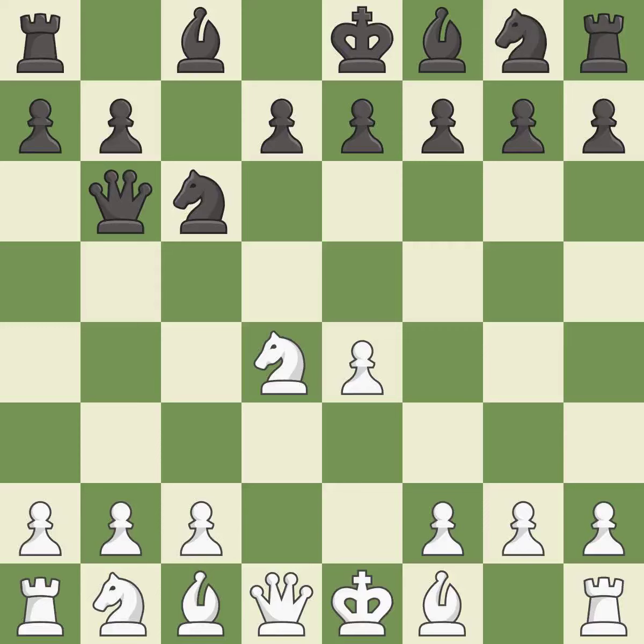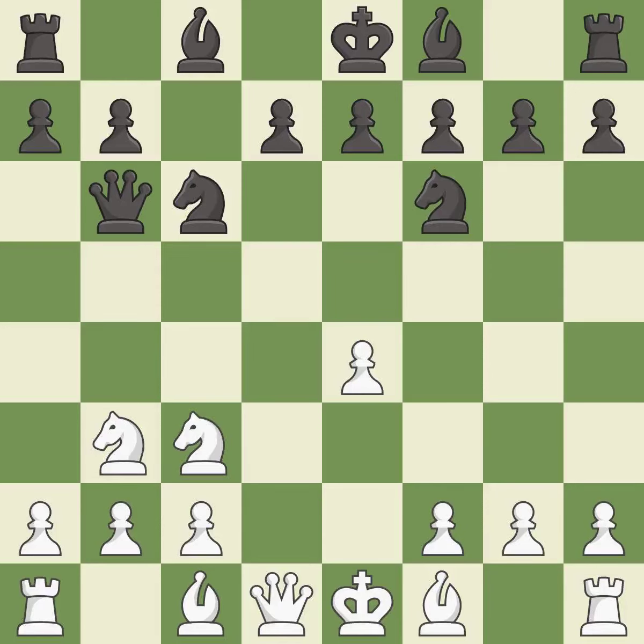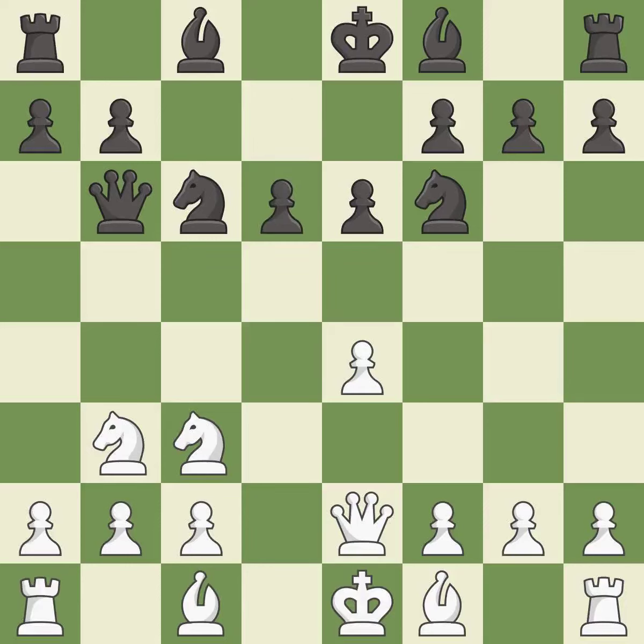Qb6 develops the queen and attacks the knight on d4. This move puts the knight on a safer square. This threatens to win a pawn. This defends the attacked pawn. This prepares the bishop for development. This activates the queen by developing it off its starting square. The bishop is ready to be developed to an active square. It is the last book move. It is best. This permits the opponent to kick the knight — it is an inaccuracy.